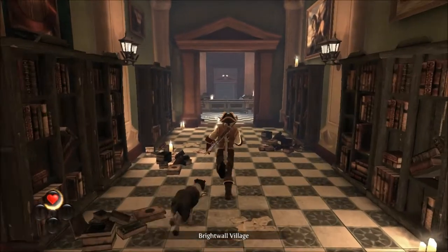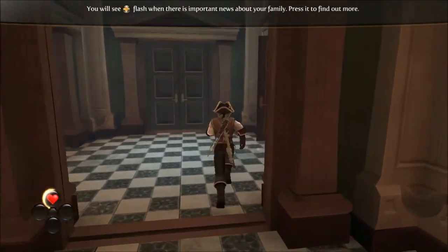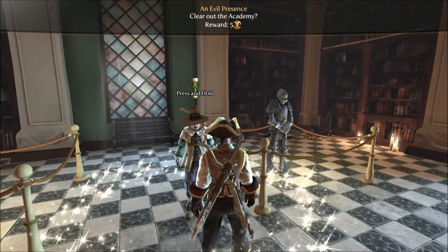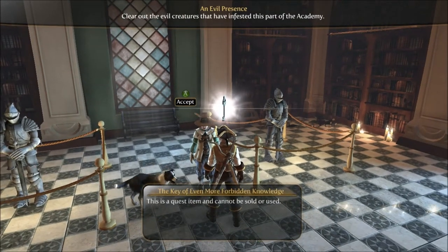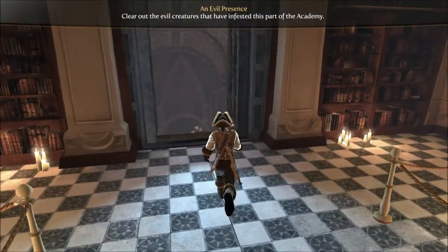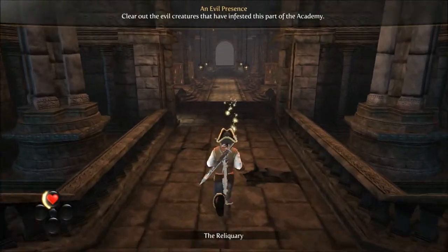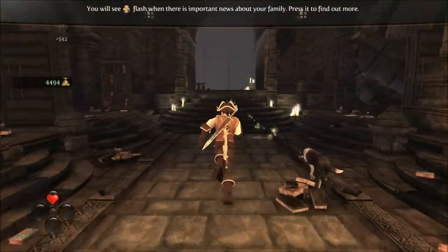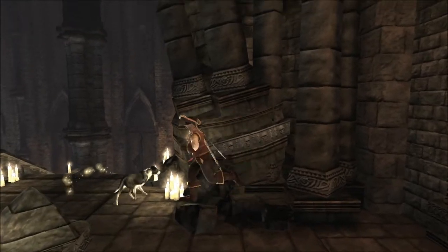We're going to do that quest here for that door. We're going to travel to this guy because he needs our help as well. We'll talk to him — he's giving us a key and asking us to clear out evil creatures that have infested the area. So we're going to head back to the golden door first, and then we'll head off to that guy's quest straight after. First things first, we want to see what's inside that golden door. The other golden keys you cannot get yet.